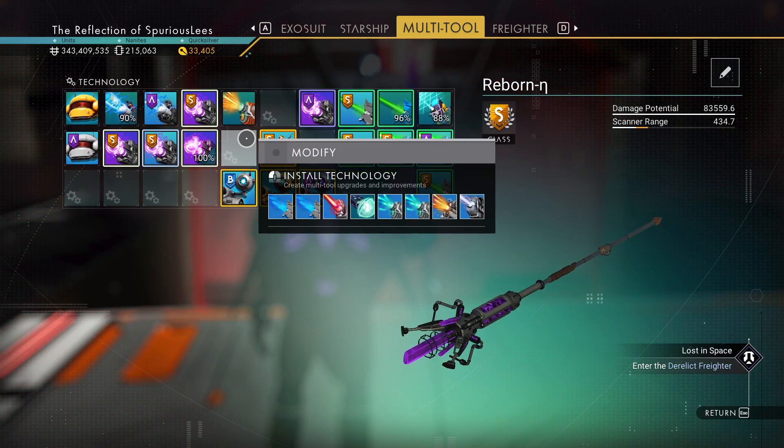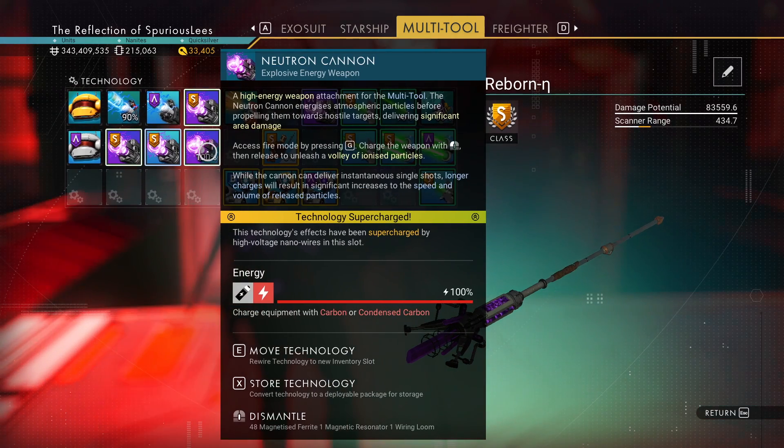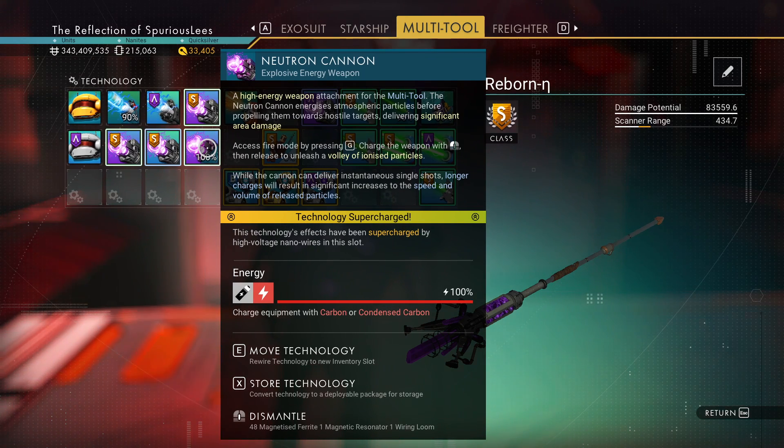The secret to clearing bug-filled derelicts quickly is two words: neutron cannon. This is the multi-tool weapon you want. You're not going to need to worry about creeping past these guys, you're not going to need to worry about nothing. Just blast them.